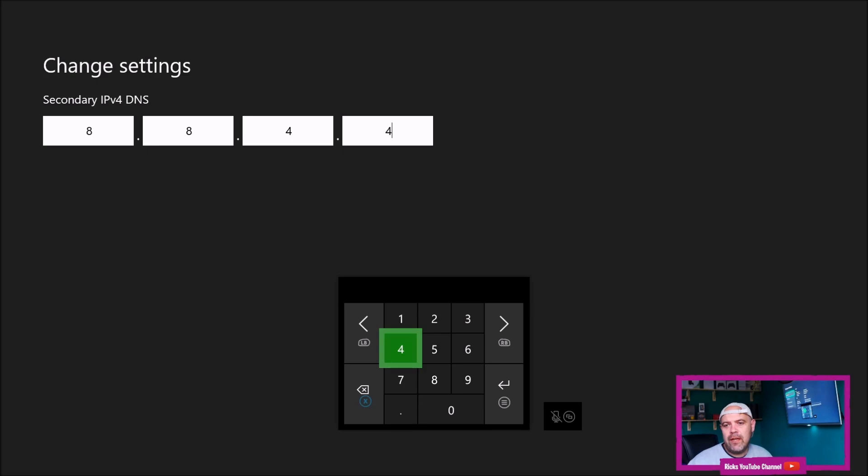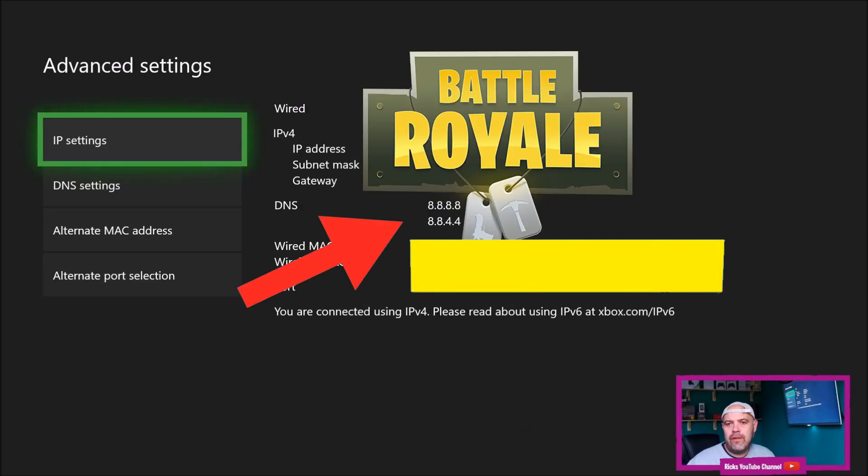Once you do that, press Enter again. I've just covered up my IP address, but you can see my DNS settings are now set to 8888 and the secondary is 8844, which is the Google server. Then simply press back.